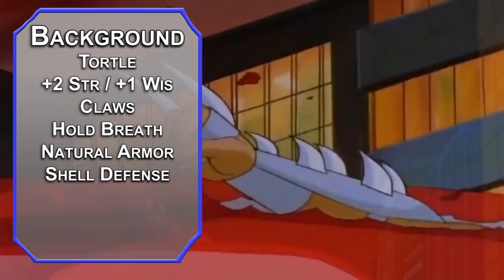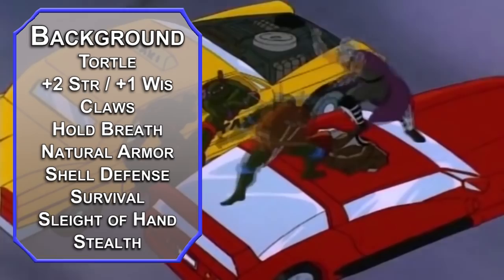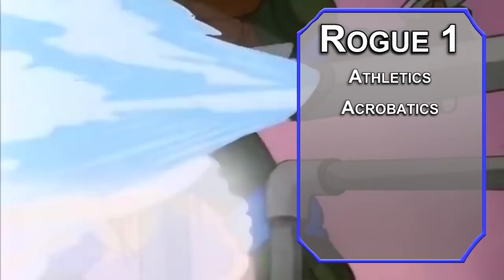For your background, go for the Urchin. It gives you Sleight of Hand and Stealth proficiencies, as well as City Secrets, letting you navigate secret passages in the city — which is a fancy way of saying sewer. We're going to start off as a Rogue, letting us grab four skills of our choice. Athletics, Acrobatics, Perception, and Persuasion are all fitting. Throw Expertise on Persuasion and Athletics for now, doubling your proficiency bonus with those abilities.